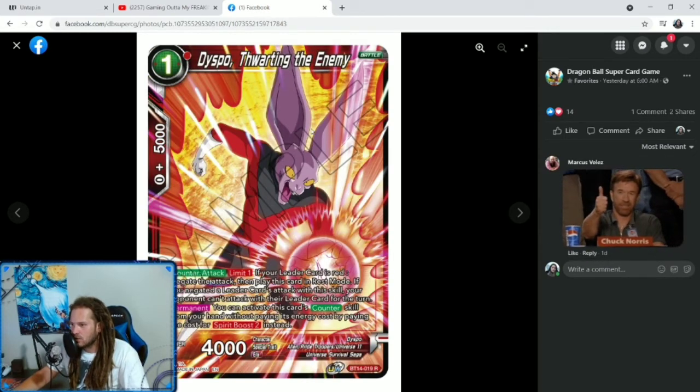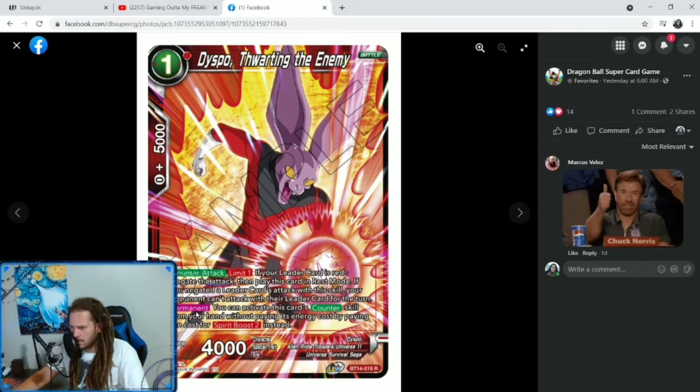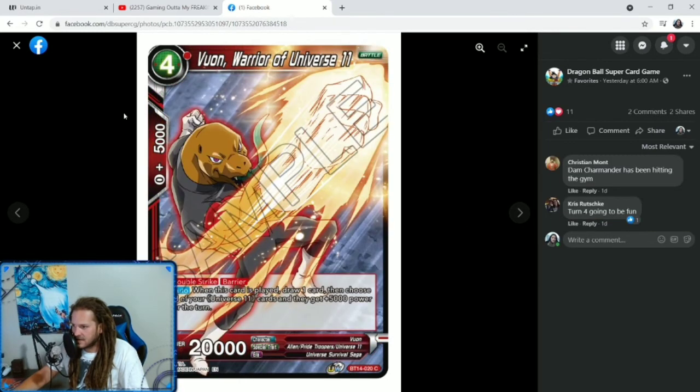We have Dispo, Thwarting the Enemy — 1-cost Counter Attack limit 1. If your leader card is red, negate the attack, then play this card in rest mode. If you negated a leader card's attack with this skill, your opponent can't attack with their leader card for the turn. Permanent: you can activate this card's counter skill from your hand without paying its energy cost by paying the cost for Spirit Boost instead. So it's a free negate and it shuts their leader down if it's a multiple-attacking leader.